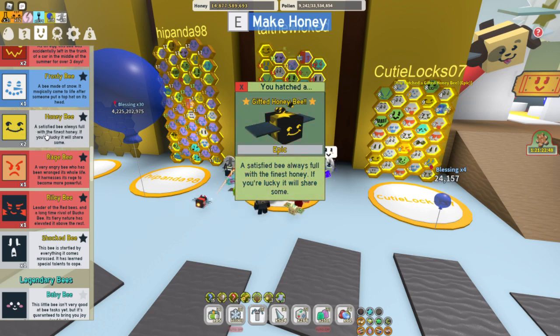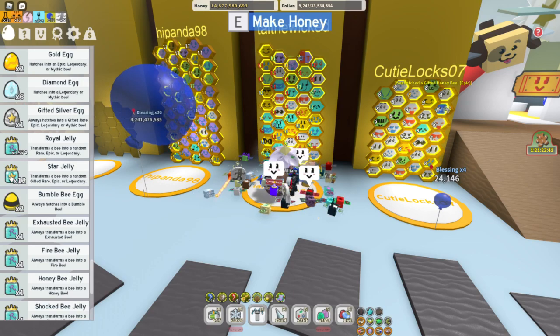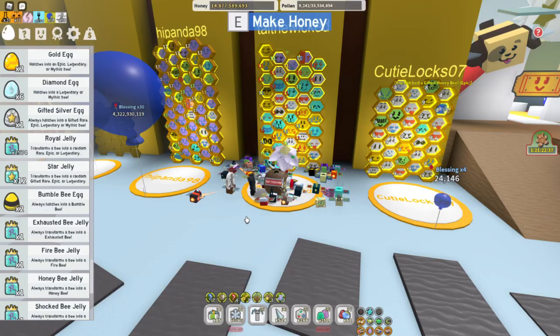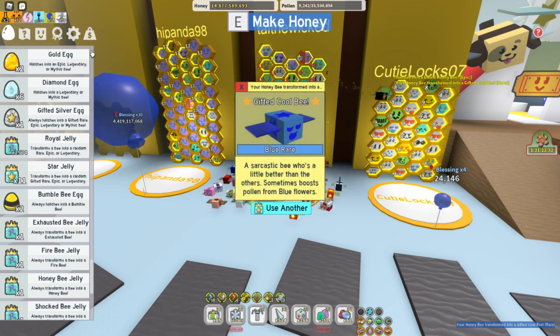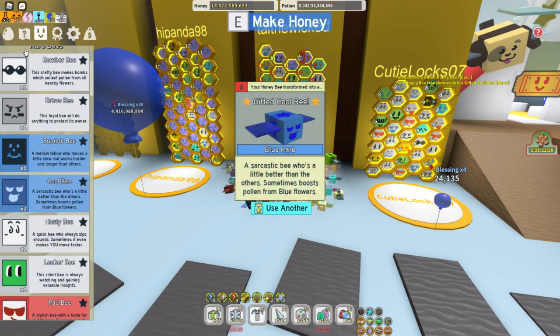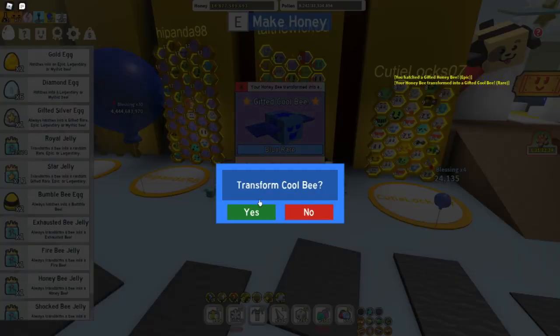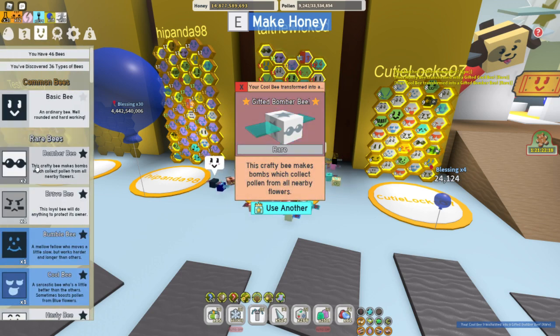I wonder if I should re-roll that or just leave it. Since we're recording, let's re-roll. I have some star jellies here to do this with. We got a blue rare cool bee — I already have one of those, so I've got two cool bees now. Let's try again. Gifted bomber bee — I already have a gifted bomber bee.